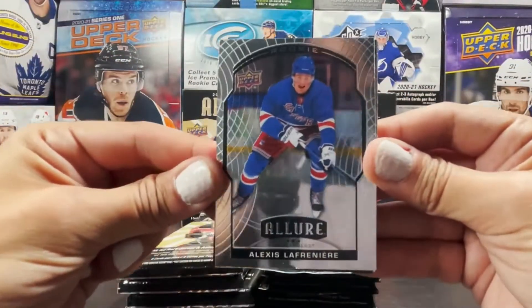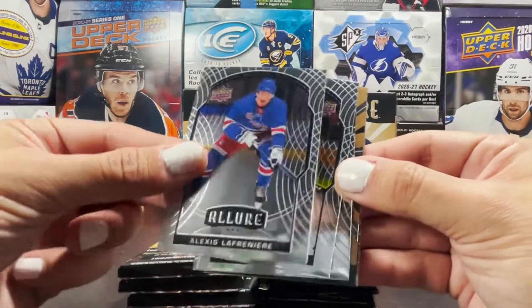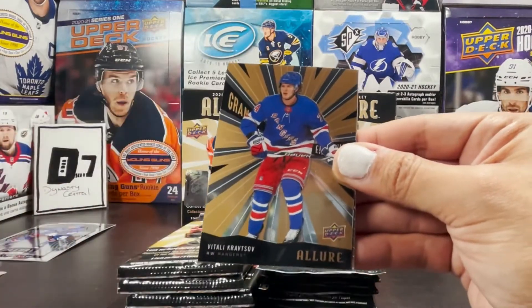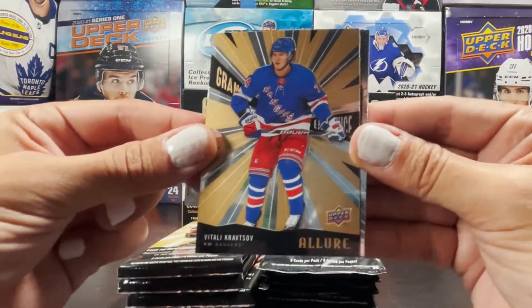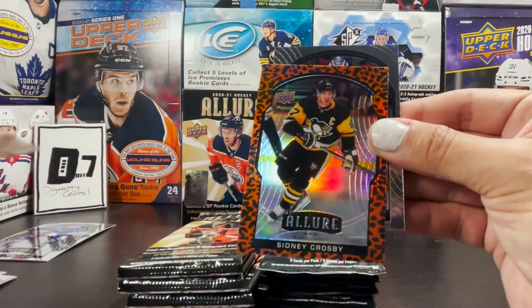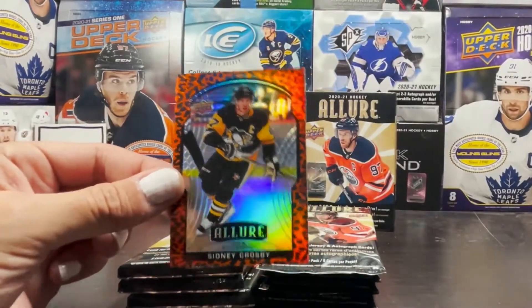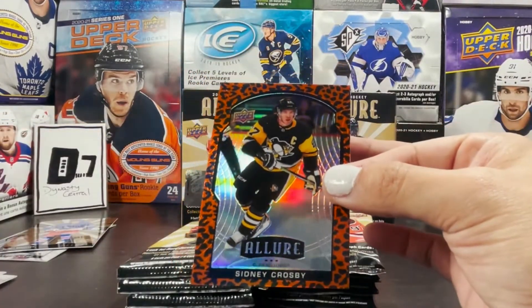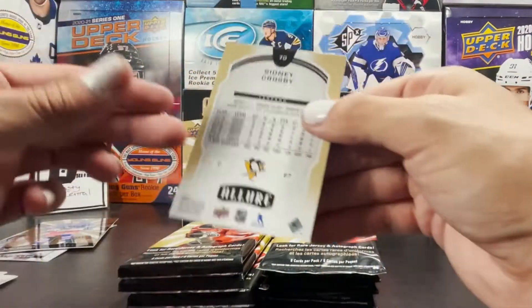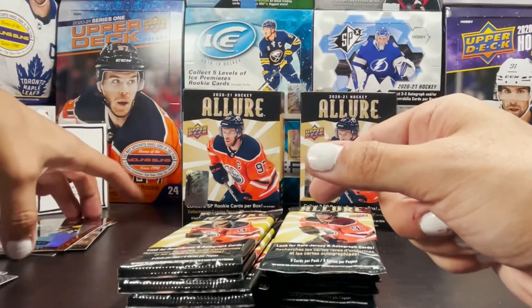Already started off with an Alexei Lafreniere rookie base — nice card to start with. We got John Tavares, Tomas Hurdle, and a Grand Entrance Vitaly Kratsov. The leopard parallel is going to be Sydney Crosby — a nice start. Elvis Merzlikins base. The Sydney Crosby leopard parallel looks a little off-center but it might not be too bad. I will be sleeving these all up.